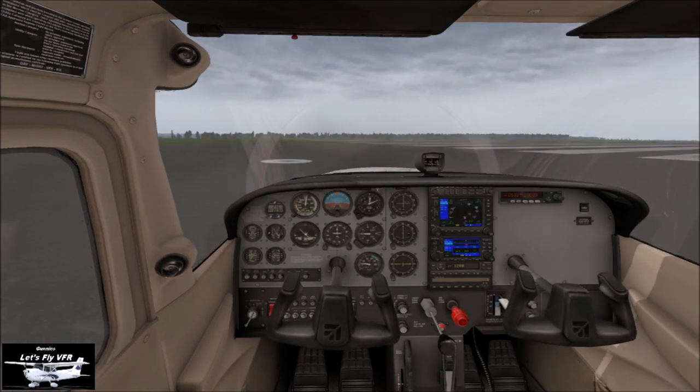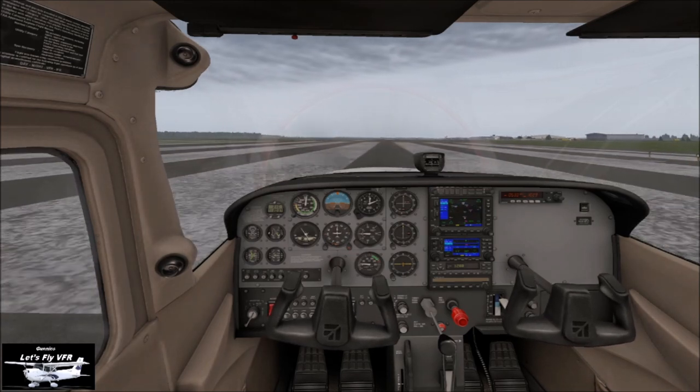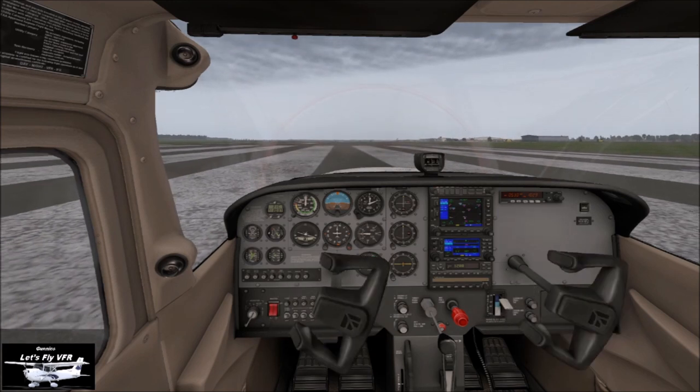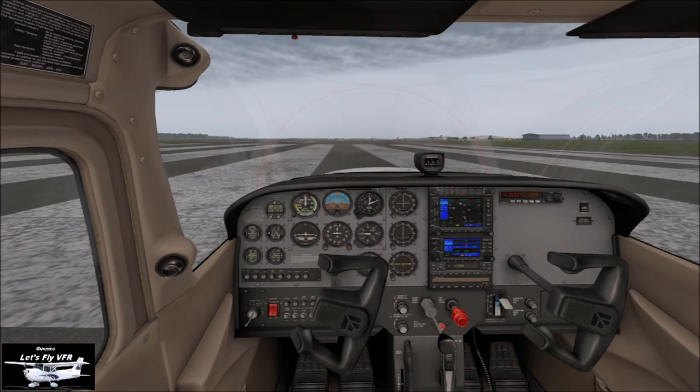Nice big runway! All ready to go, final checks. Wind's coming from the left, so we're going to need a left correction — well, a neutral correction because it's coming from over here, so it'll be a bit of a crosswind. But 7 knots isn't very much; we'll hold that wind correction in. Ready to go.